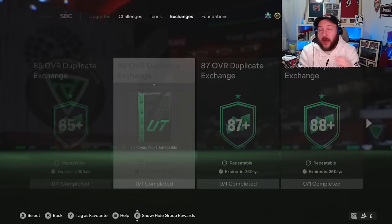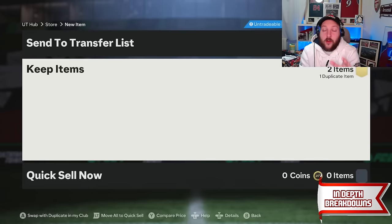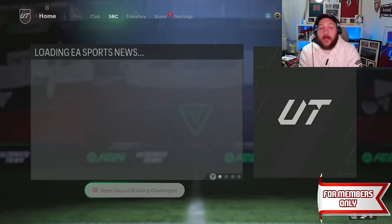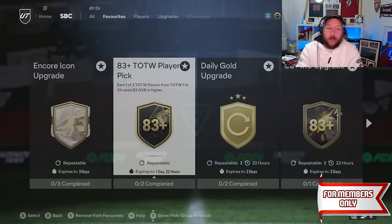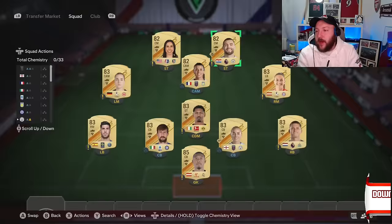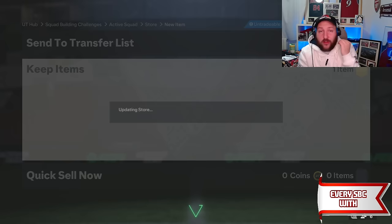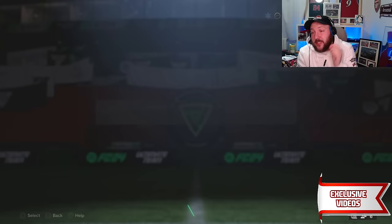We've got our 83 Botman to deal with and right now I don't have any team of the weeks to put Botman into an 83 times 10, so I'm going to have to do the team of the week player pick, which needs an 84 and 83 or an 85 and 83 rated team. That has been complete and we've got quite a few 82s in there too — so we've got some of the team of the week on the way.